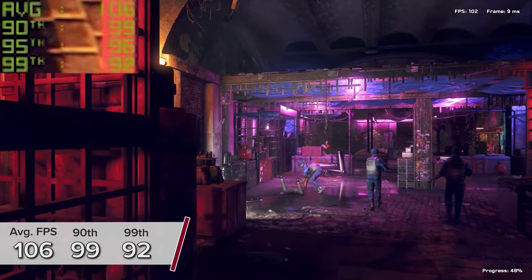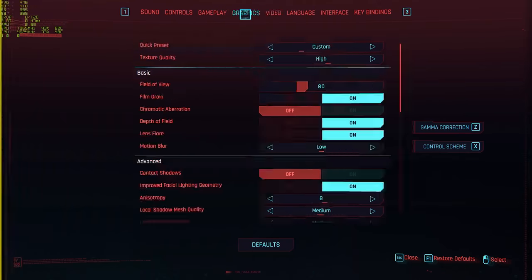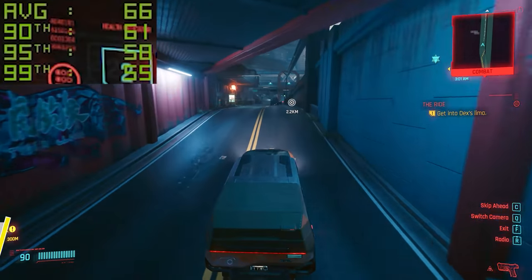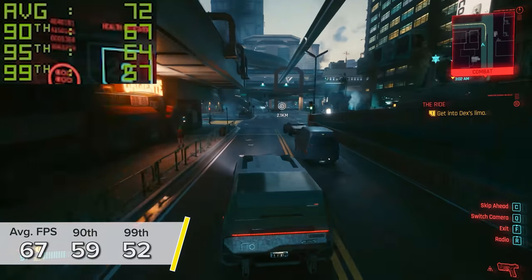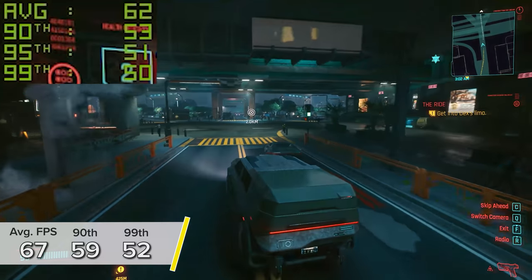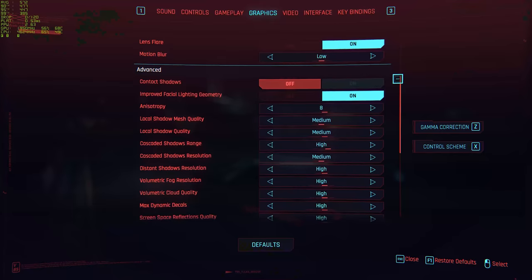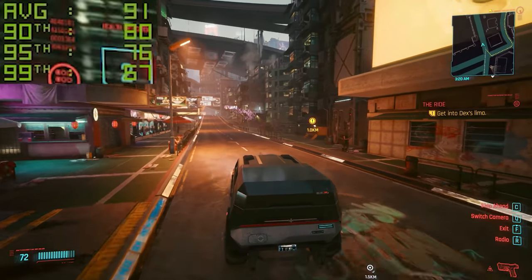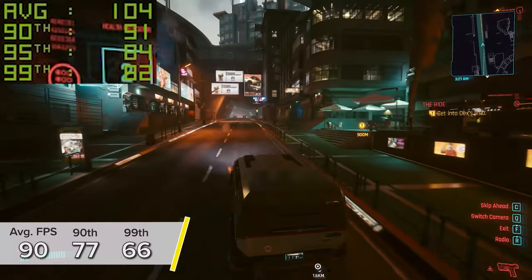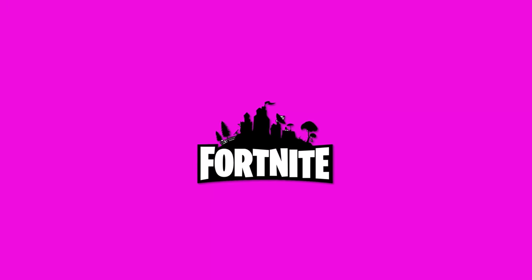Cyberpunk 2077 at 1440p high settings with DLSS and RTX on gives 67, 59, and 52 fps — dropping below 60 for the 99th percentile at 1440p is not great. Turning RTX off at 1440p brings us up to 90, 77, and 66 fps. Either way you're getting between 60 and 90 fps on average, but definitely something to consider.